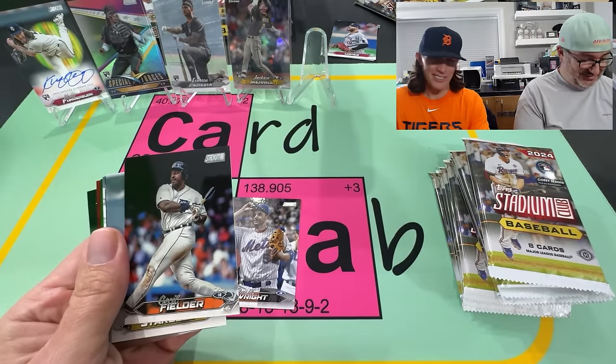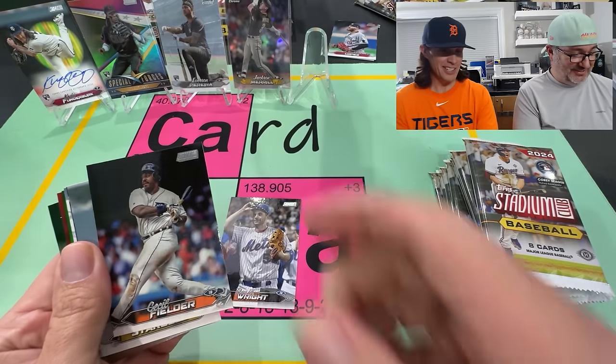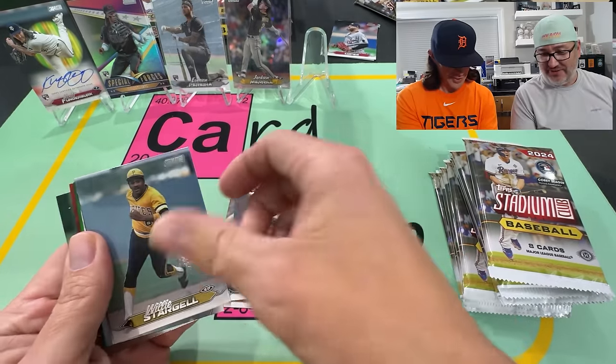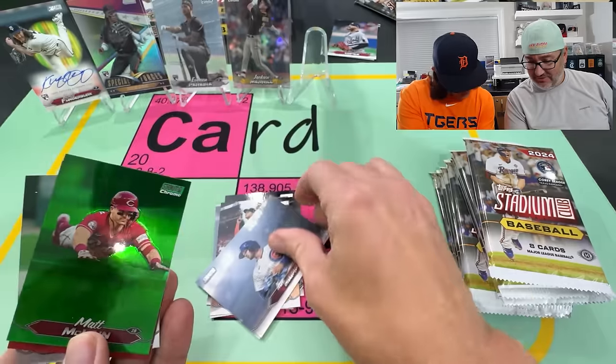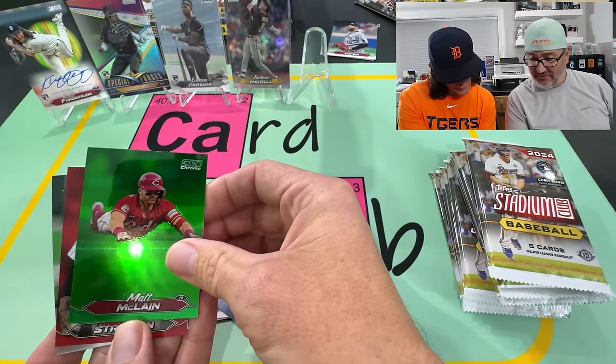Cecil — that's back in the day when I used to go to old Tiger Stadium on the corner of Michigan and Trumbull. And he'd hit it out over the roof. Some different color there — uh-oh. Green! Matt McClain on the green Chrome.